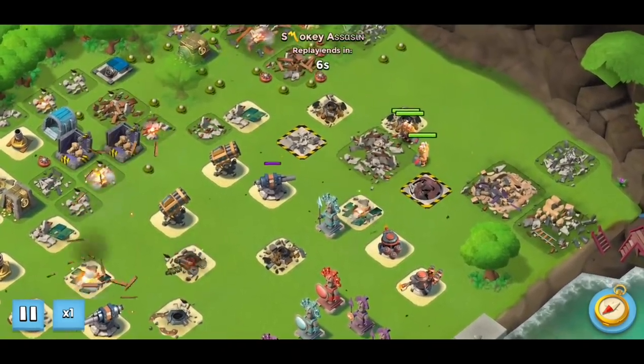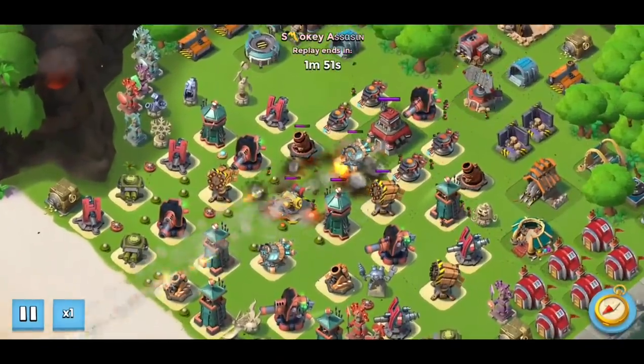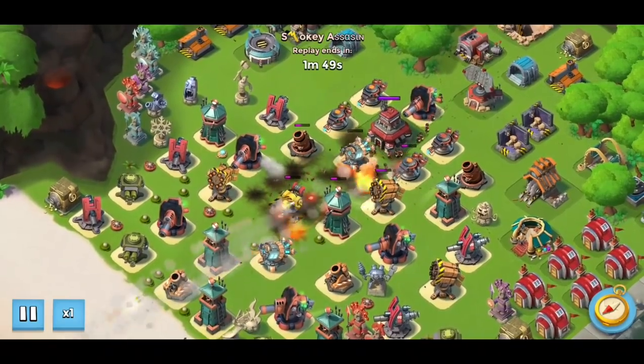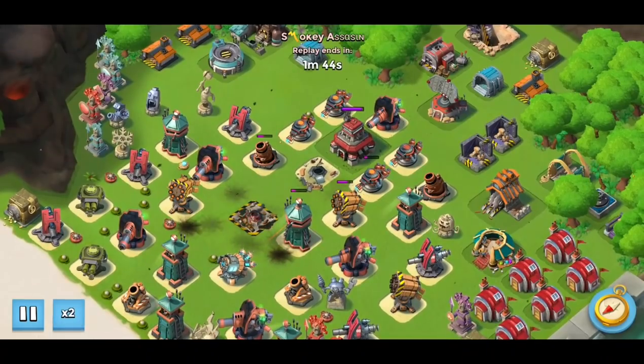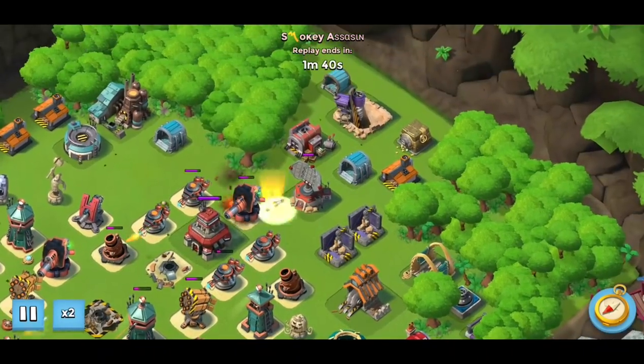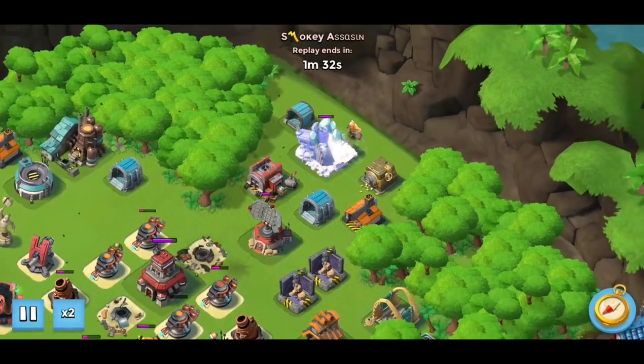Stage six was another good one for this. Literally all I had to do was bait out the shock launcher and the grappler, then buy out the boom cannon, and get a super warrior out the back to farm up some gumball energy for me.